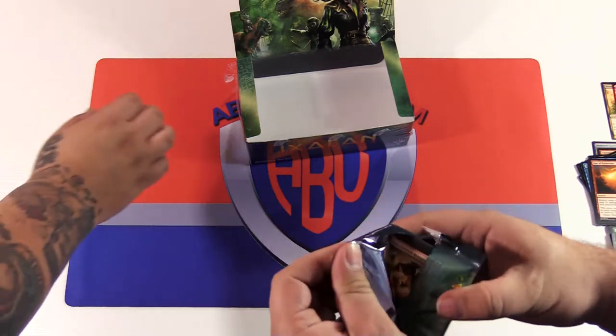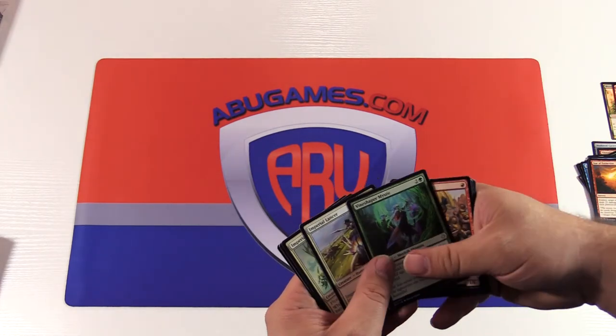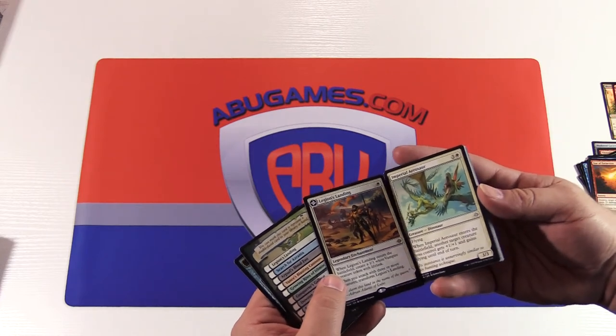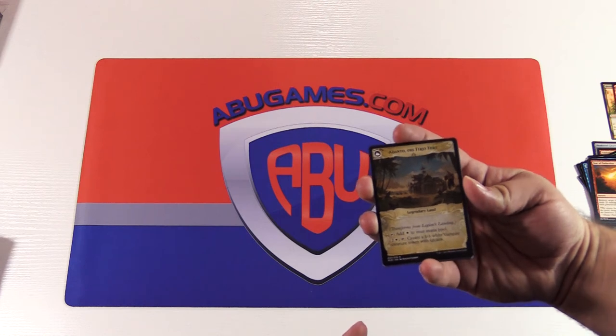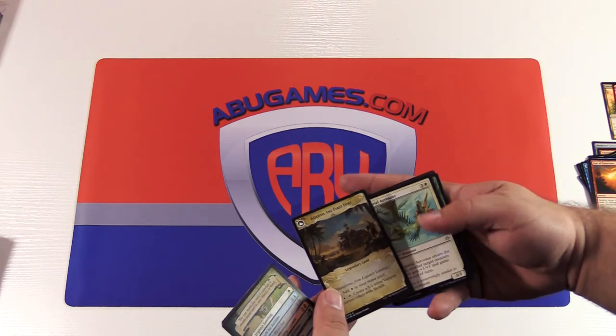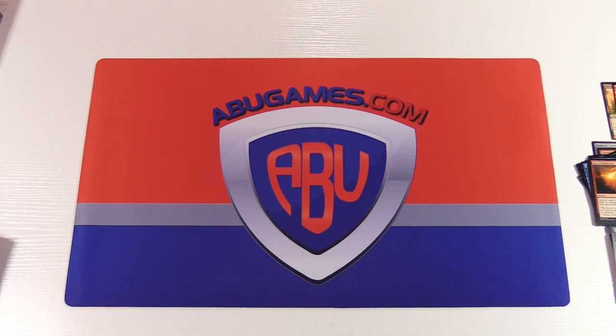And here is our last pack of the box. Flying Shaper, Imperial Lancer, Imperial Ariasaur, and Legion's Landing — another one of our flip cards. This one's really cool because Ultra Pro made a dual-sided playmat based on this card specifically. I played with it in the pre-release — that's also what we opened the pre-release pack on. Well, that was our box opening for Ixalan. These cards will be for purchase Friday September 29th at ABUGames.com, or visit us in store to buy the box and get the buy-a-box promo. Thanks for stopping by, see you guys.